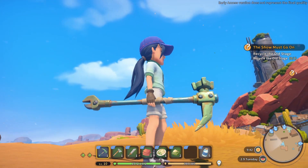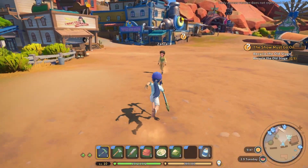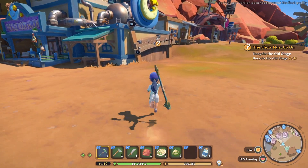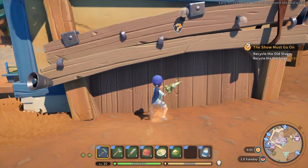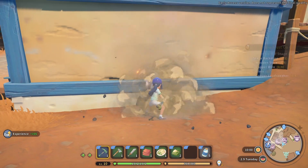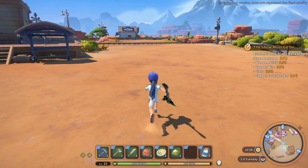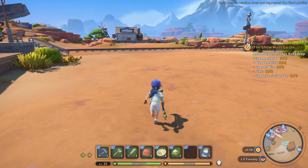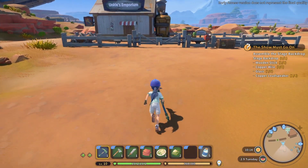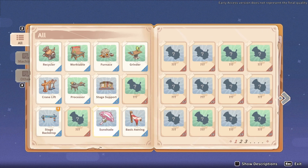I like the patina. It does definitely look like it's more efficient than the original one. Here we go — recycle the old stage, let's get to it. I like how it broke down like that. That was cool. Copper loudspeaker, stage backdrop, wooden stick, copper wire, glass, and copper loudspeaker. We actually need four copper loudspeakers. I'll bet I don't have the plans for that — that might be something I have to go buy.